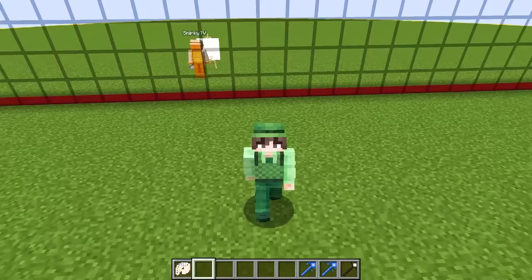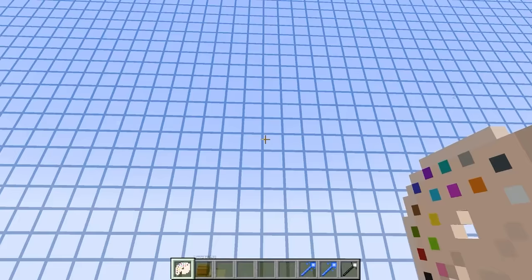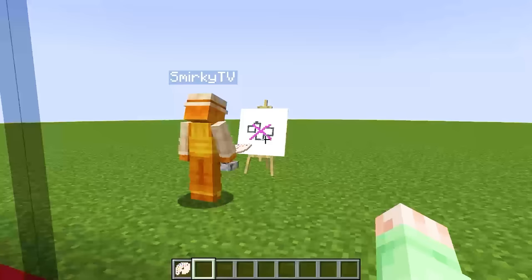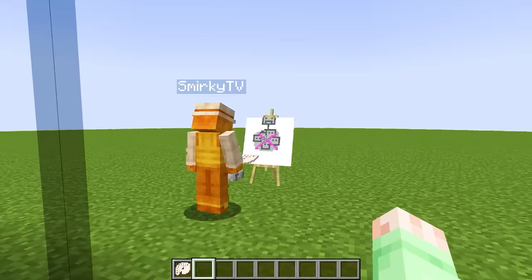Don't leave because that was literally the first round. We have some insane mobs that we need to draw with our canvases. But before we draw our mob, we need to check on Smurky's mob. What is he drawing? It looks like he's drawing some sort of pink X and then some squares around it. What is this turning into? I think that X turned into some sort of body, and there are like little skeleton heads coming out of it.